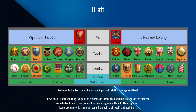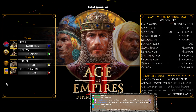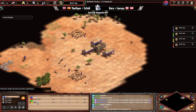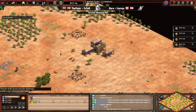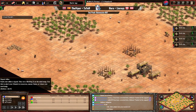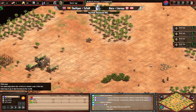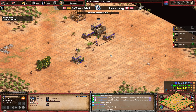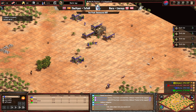Welcome everybody. This is gonna be the second game in a best-of-seven series in between the two pools showmatch featuring Team Secret — Viper also known as Akhmur and Tato in yellow and red on the southern part of the map — and on the northern part of the map it's gonna be Hera and Leary in blue and green. Half of the civilizations for each team is selected by themselves and the other half is gonna be by the opponent.